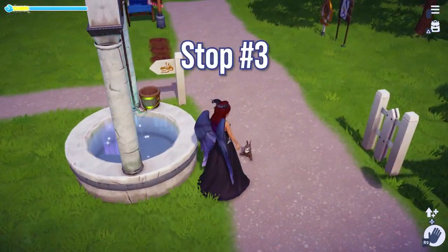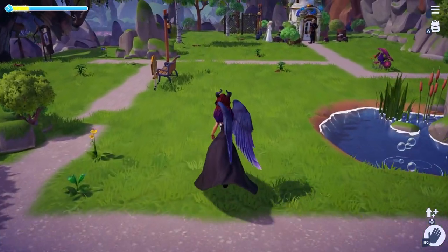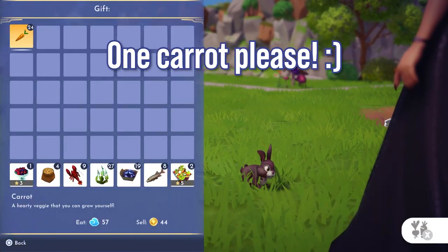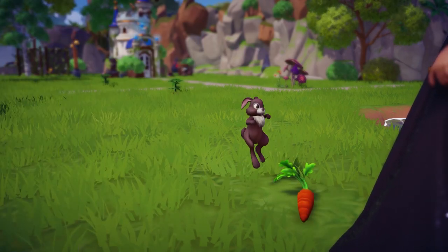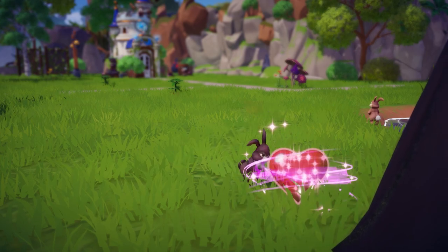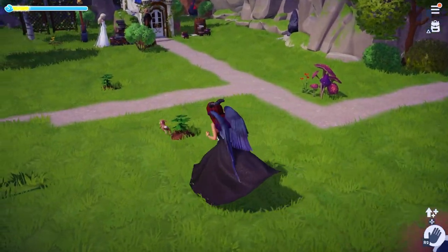After stop three and stop four, you should be able to see the approach button. Hit the button and give them one of your carrots from your inventory. Once they're done eating, they'll be happy and give you a gift. Collect the gift and start with the next bunny.